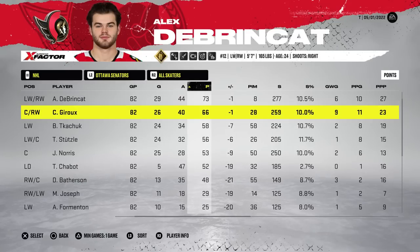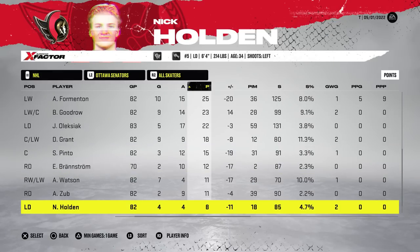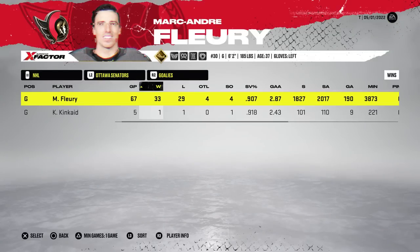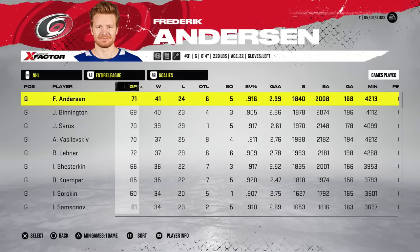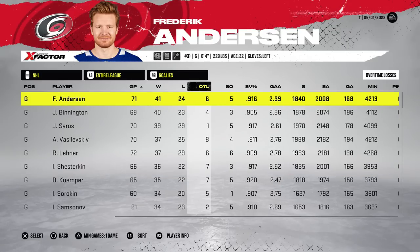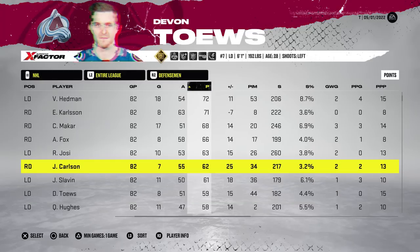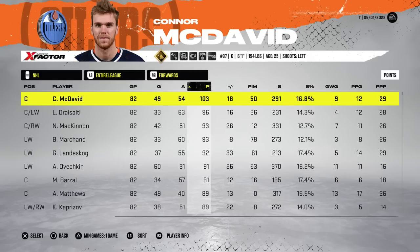ADB put up 73 points for us and was a minus one. Drew had 66, Chucky put up 58, Jimmy Superstar 56, Norris 53, 52 from Shabok — that's really good for a defenseman. Branstrom and Watson were minus 17 apiece. Fleury had 33 wins with a .907 save percentage, and Kincaid had a .918. We got 71 games from Freddie with 41 wins. A .920 from Kemper. Hedman led defensemen with 72 points, Carlson got 71, Makar was 68.